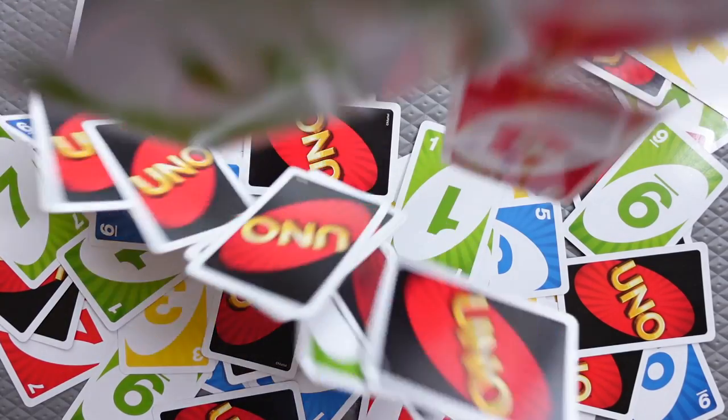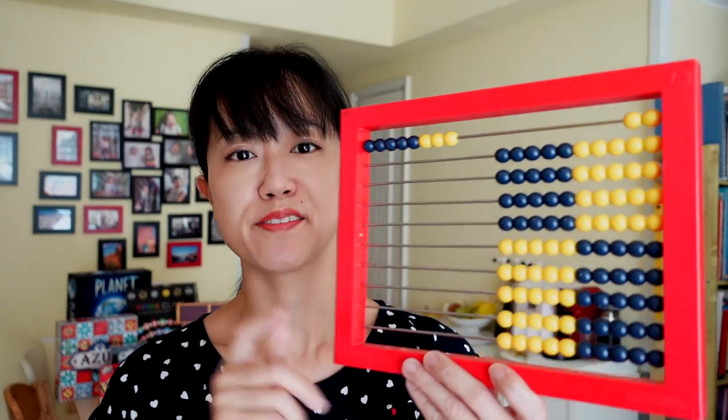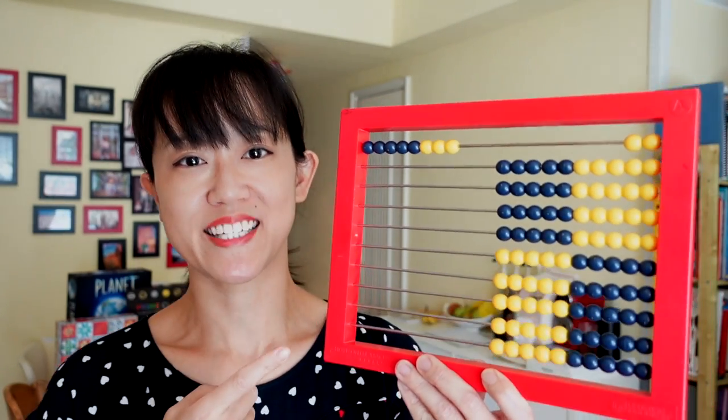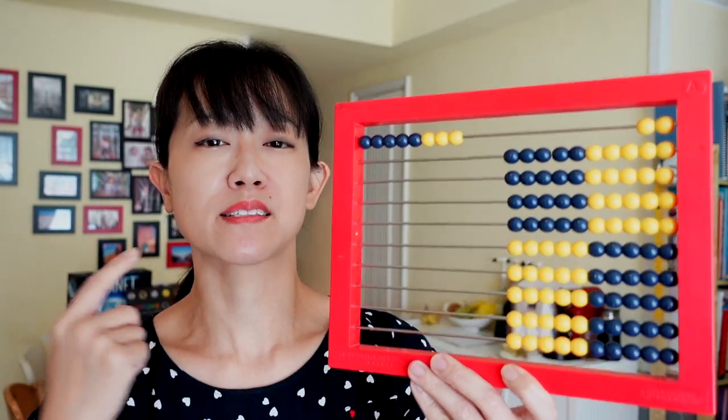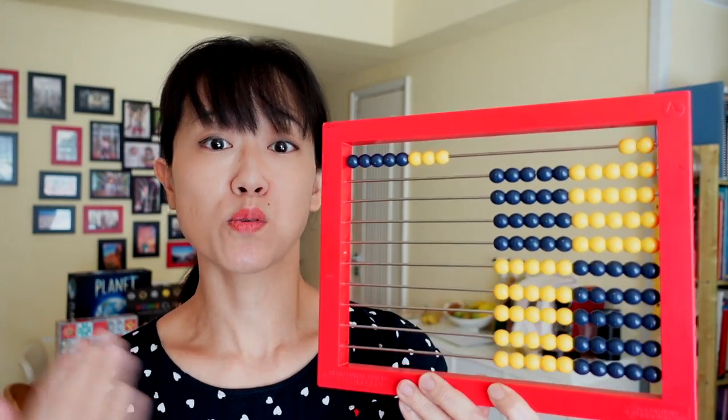To play this game, you'll need a deck of UNO cards or regular playing cards, and most importantly, our favorite math manipulative — the Learning Resources Abacus. We use this abacus a lot because it's so versatile. We use it to subitize quantities quickly.